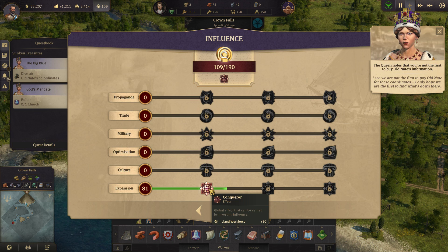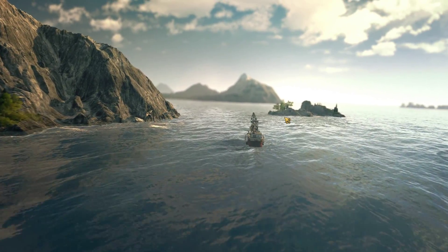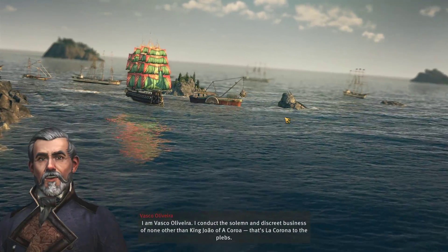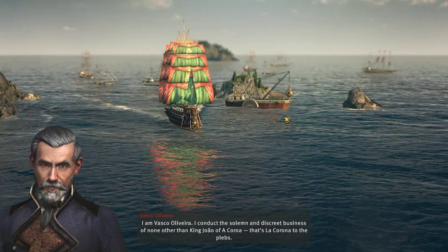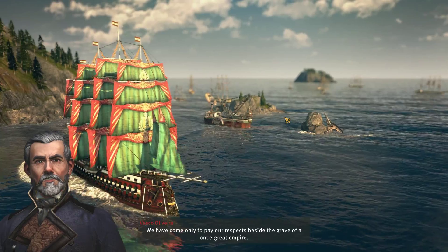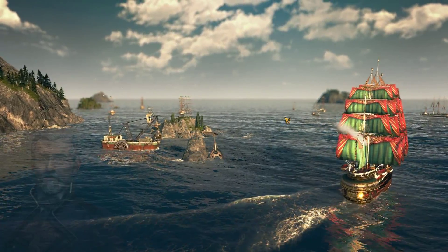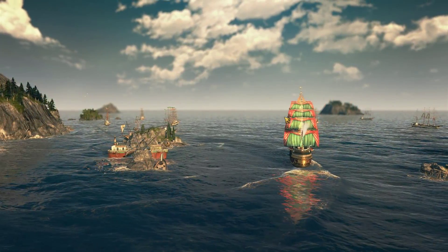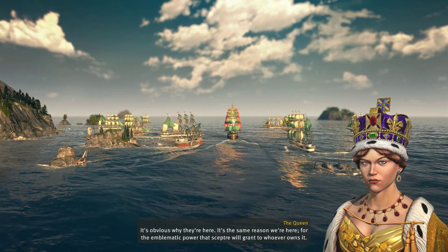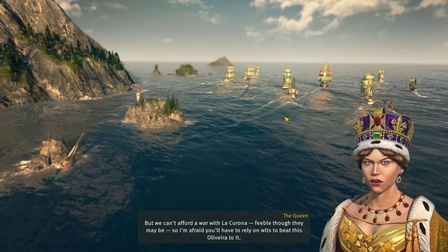It looks like we do have access to the first tier of influence under expansion. I am Vasco Alivira — I conduct the solemn and discreet business of none other than King Juao of Akaroa. That's La Corona. We have come only to pay our respects beside the grave of a once-great man. This is the first thing I've actually seen of La Corona. It's the same reason we're here — for the emblematic power that the Scepter will grant to whoever owns it.